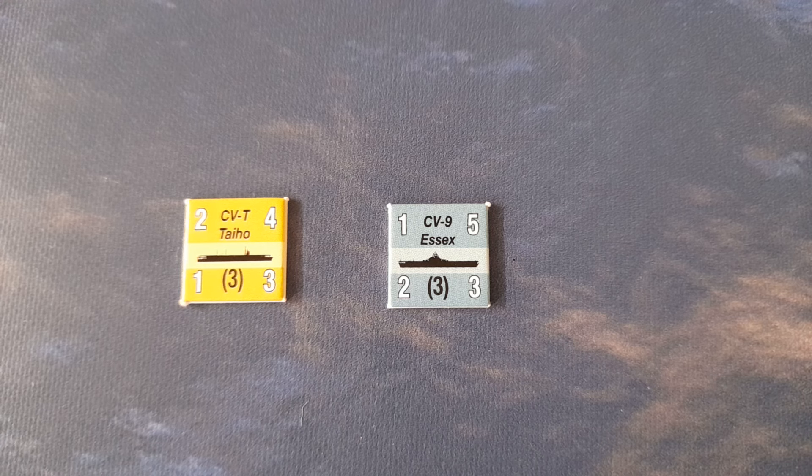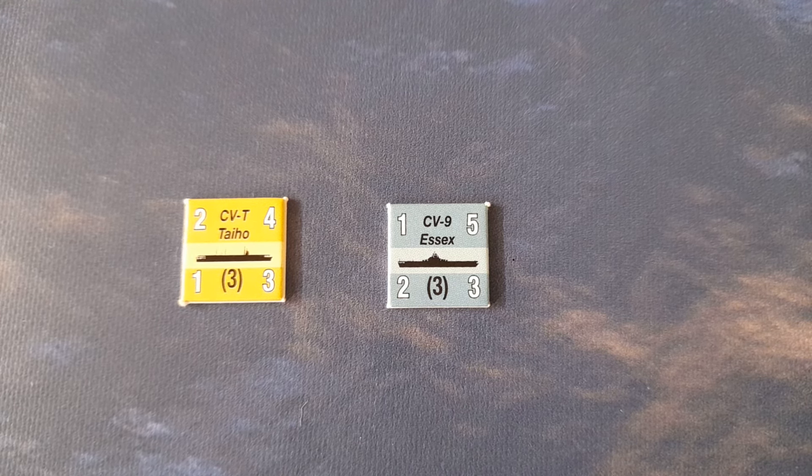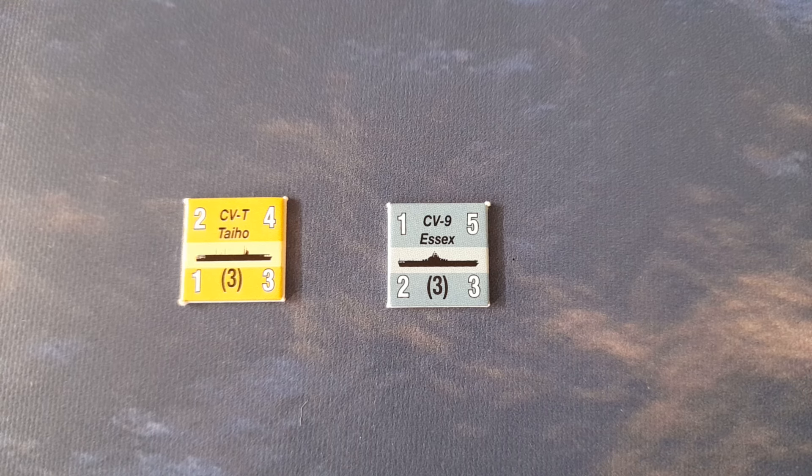As you can see before you, I have the ship counters for the Japanese aircraft carrier Taiho and her counterpart, the US aircraft carrier Essex. These two make really good comparisons because historically their stories parallel each other to a very interesting degree.